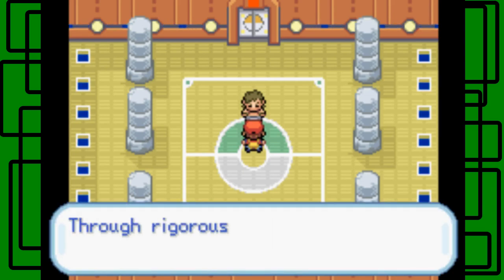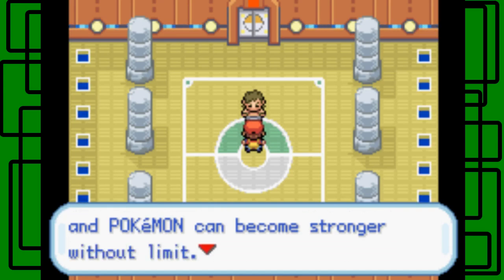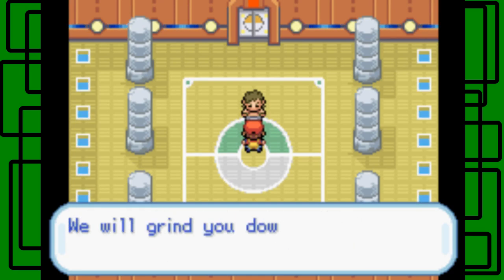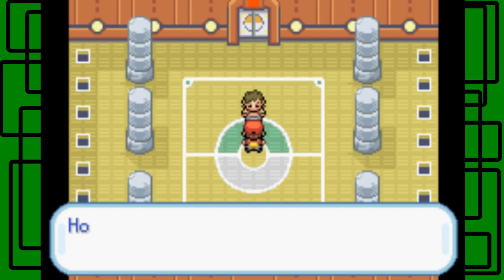Let's talk to him. He says: 'I am Bruno of the Elite Four. Through rigorous training, people and Pokemon can become stronger without limit. I've lived and trained with my fighting Pokemon, and that will never change. Steven, we will grind you down with all our superior power. Ho-ha!'